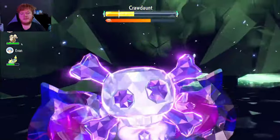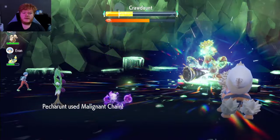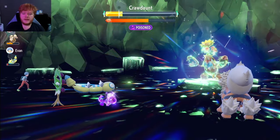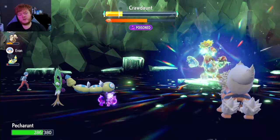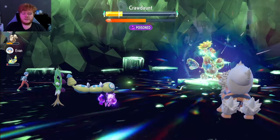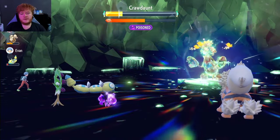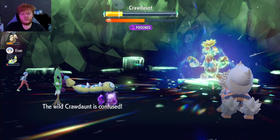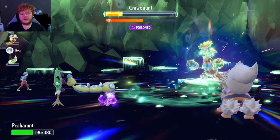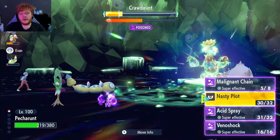We're going to Terastallize and use Malignant Chain again. It's going to be rough — he could take us out with Swords Dance then attack since we're at minus two Defense. We get the poison again and he's confused. We go back to full health with our Shell Bell. He doesn't hurt himself in confusion, but he's no longer super effective against us because we Terastallized into a poison type and we're not a ghost type anymore.